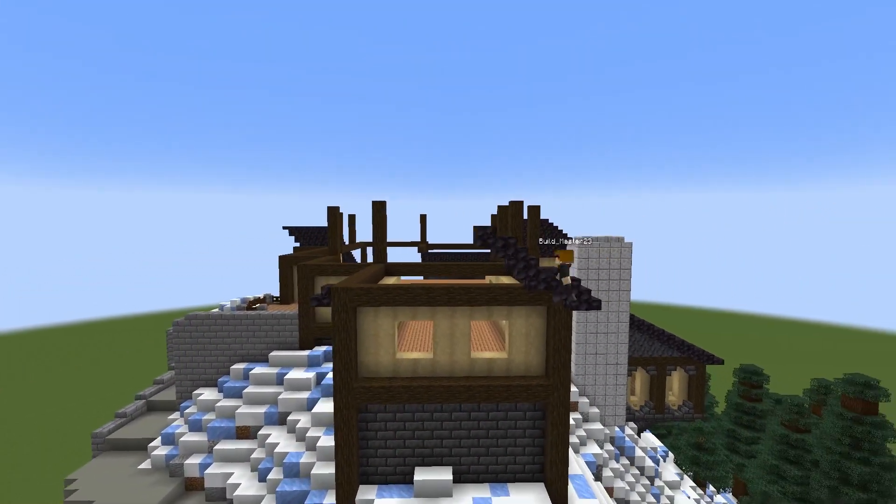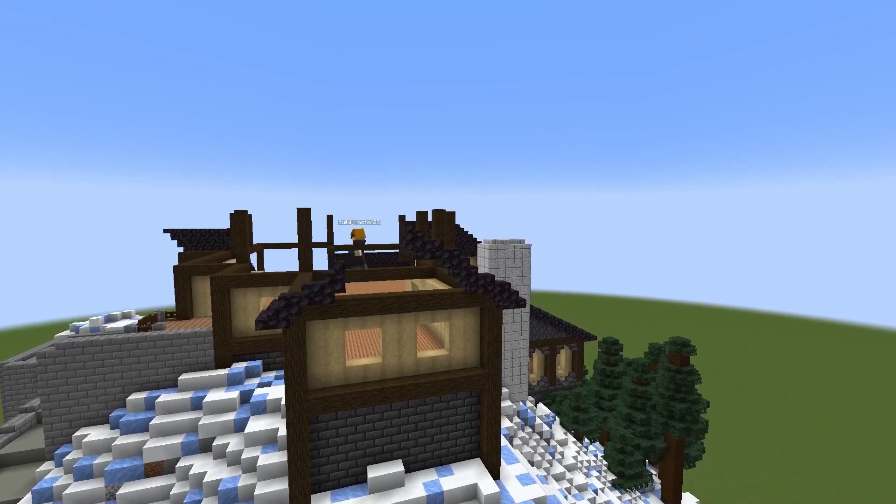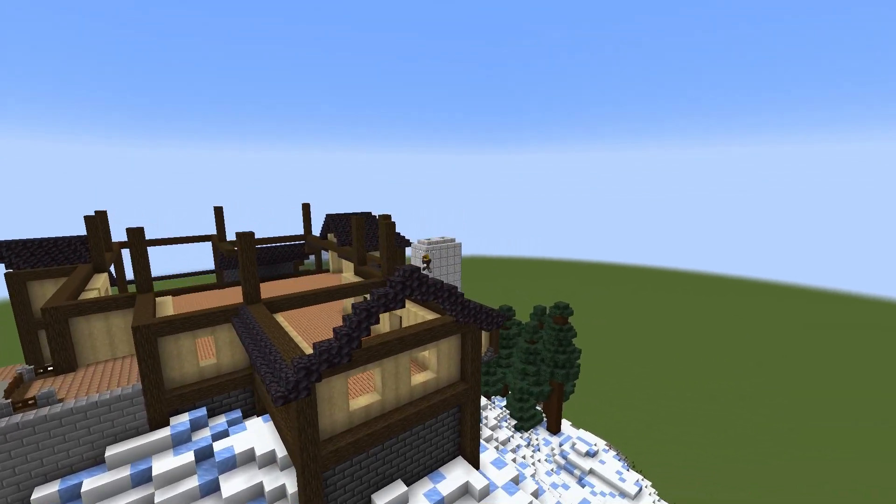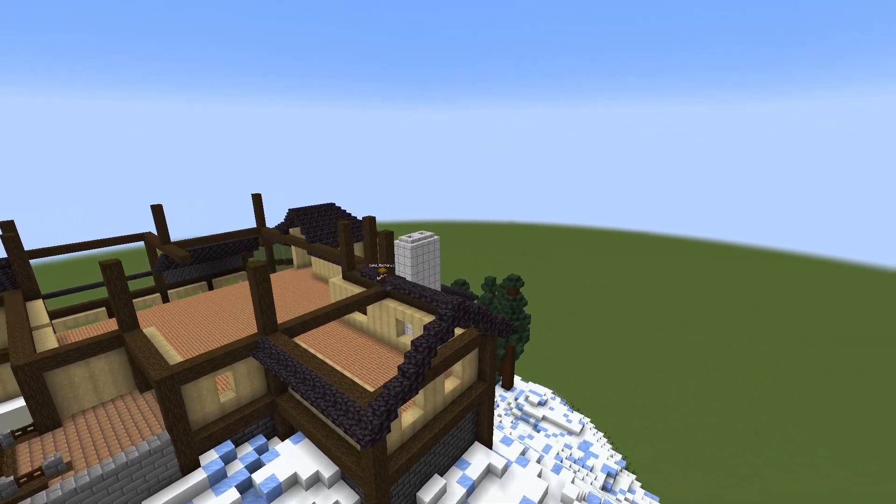So now you can see me working on that roof. It's the stairs alternating with slabs, so it's not super tall, but it gives us this nice peak.